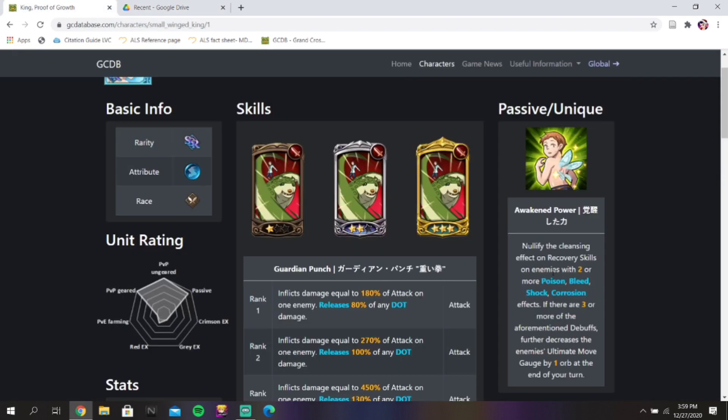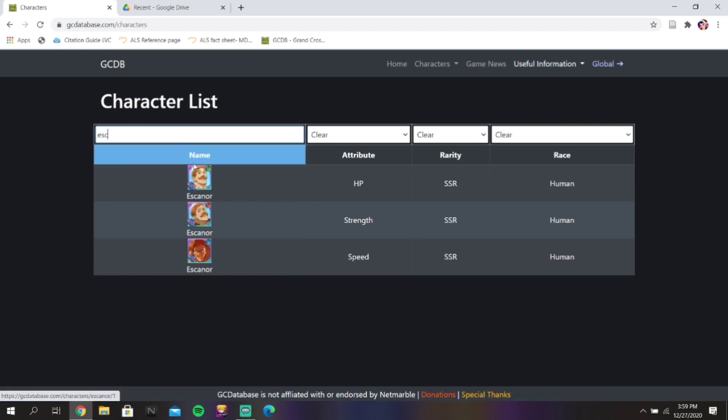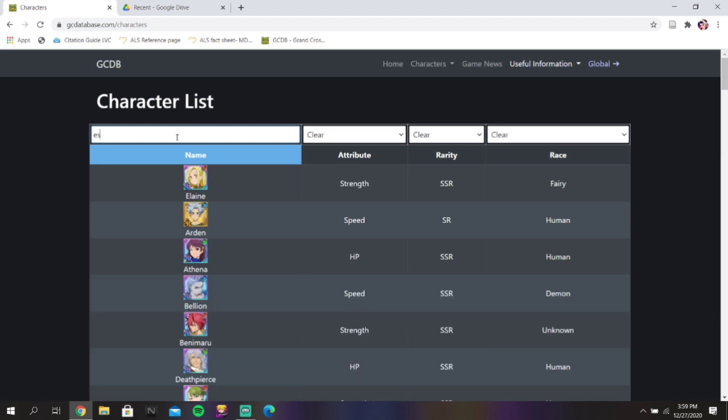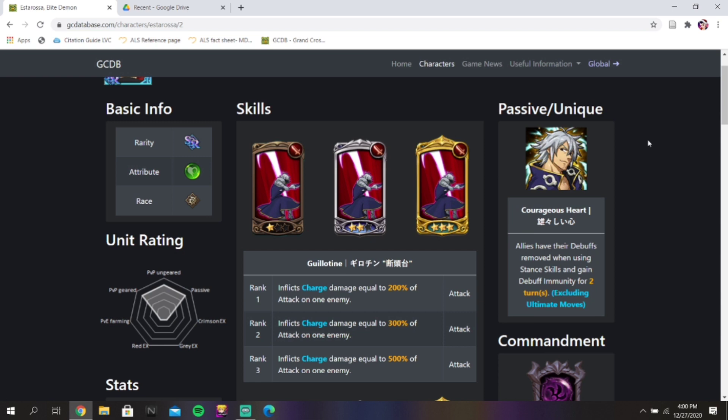If you guys don't know what Small Wayne King does — here's his passive basically: if opponents have two or more of these debuffs, they can't cleanse them, so there's no way of removing them besides, I think, Zeldris being able to remove them, or having debuff immunity. But there are a couple of characters that can counter him hard. The character I'm really thinking of is Escanor — Escanor can counter him very badly. And then also Estorosa — Estorosa is a huge counter to him actually. Estorosa has debuff immunity when he uses a stance, and he gives this to anyone else who uses stances.